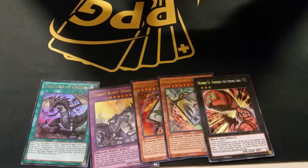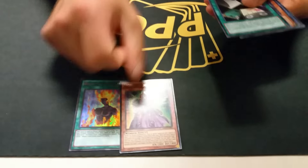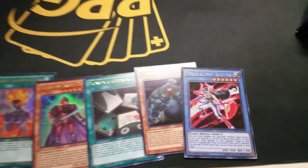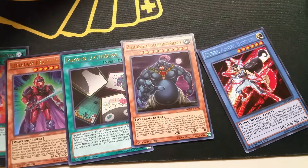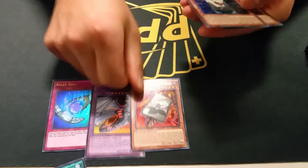You want to get the Cipher Dragon, the Cyber Angels — yeah, Cipher, something strong arm. They reprinted a lot of the Dragons of Legends 1 and 2. Oh yeah, there's a Cyber Angel. So the rituals as well — they're pushing so many rituals. This is a new deck, like a ritual archetype.